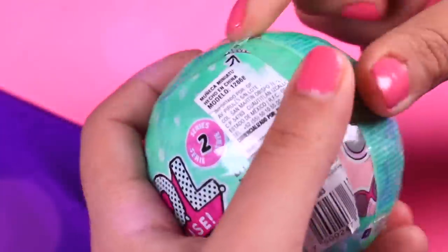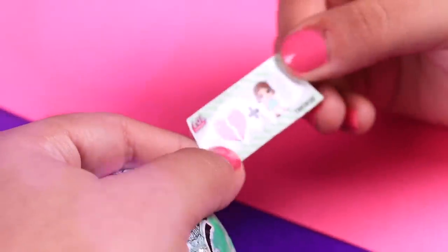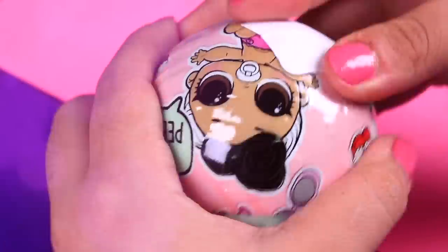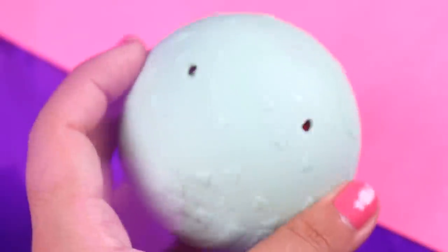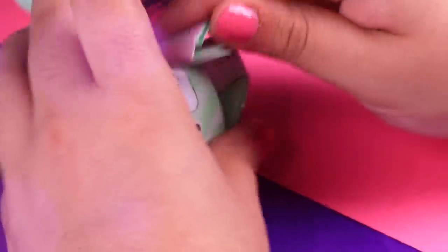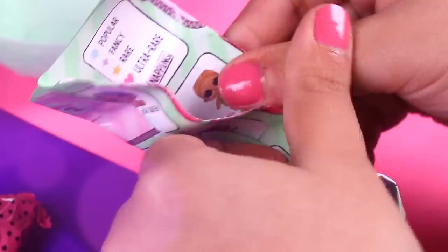Here's the first little sister! Let's remove the first layer to find our secret message. This one means Brick Dance! Now we're removing the second layer where we can find our collectible sticker. This one says that our little sister can change color! This is the last layer — we can finally open the bowl! Wow, it has so many things inside! Let's take it out. Here's our catalogue — I love all of the big and little sisters!